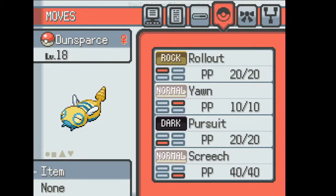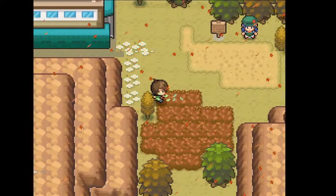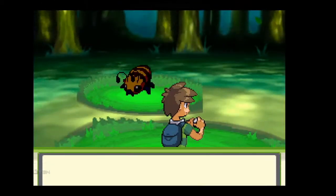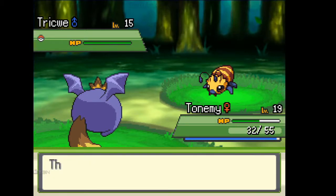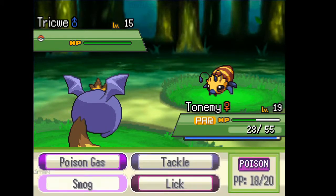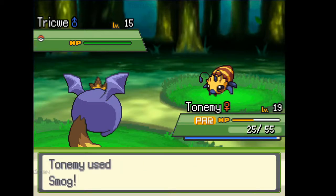Dunsparce has Yawn, Rollout, Pursuit, and Screech. Other than that, just got some levels on some guys — nothing really stands out too much. Tonami is just a poison type. Coming back out to the overworld now — oh, a Lectobug! Come on, where's the poison? I need some poison.